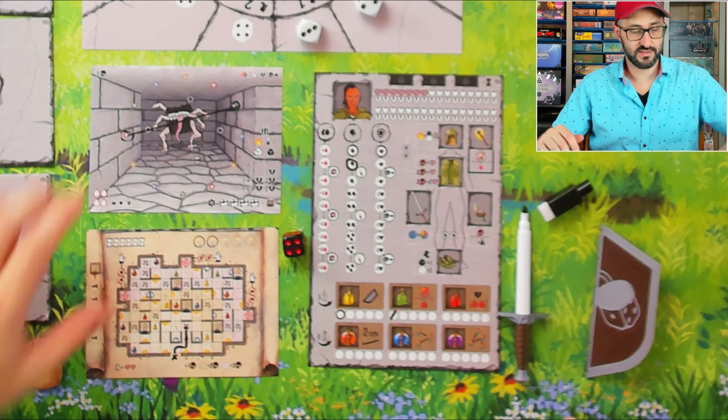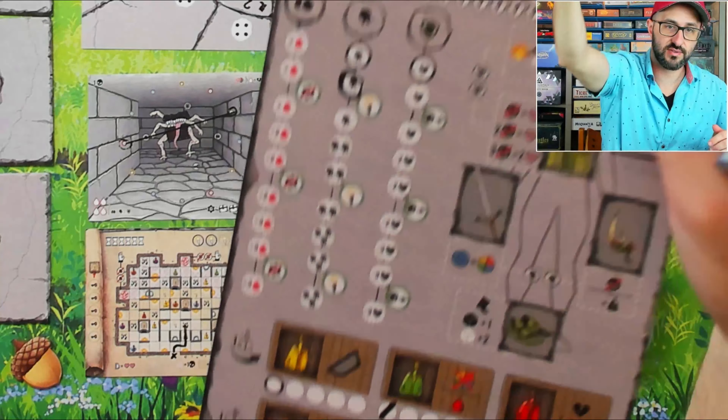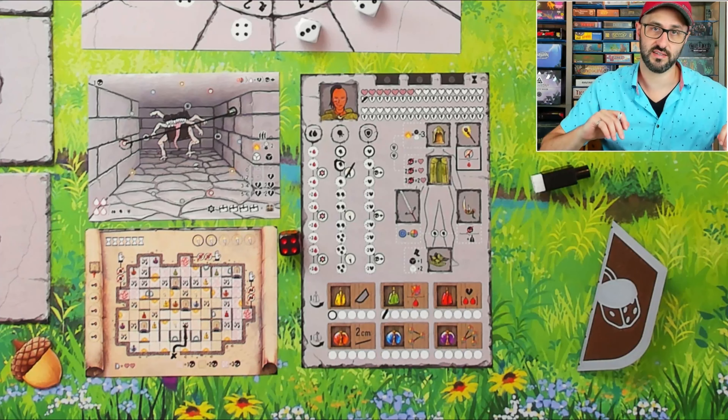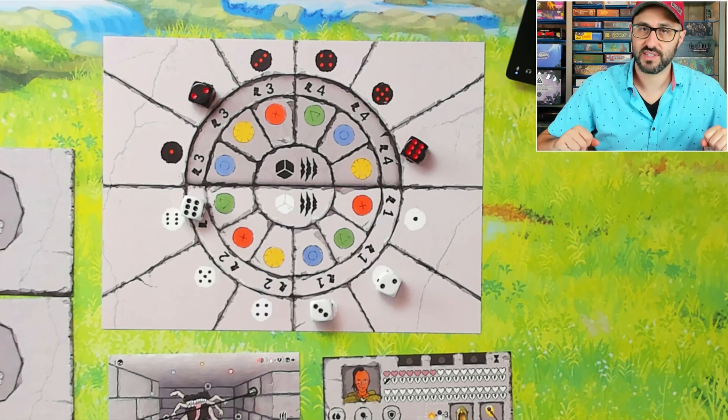Now the monster is going to retaliate and attack me. Since I drew a black die with value four, the monster is going to do two damage against me. But since I just unlocked that torch icon I can use it to treat my die as if it's reduced by a value of two, so the monster now just does one damage, and I mark that by crossing off one broken heart under the health track. The health track works by counting colored hearts as your total health. Turns are simultaneous - as soon as I drafted my die my opponent would have drafted theirs immediately and taken all their actions at the same time.